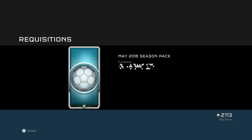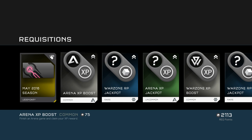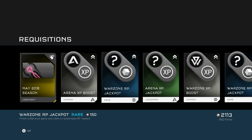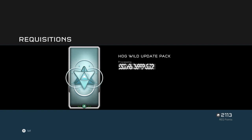Starting with the season pack — it just gives you the season emblem for that season and a bunch of XP and REQ point stuff. Alright, Hog Wild update pack, let's see what's in it.